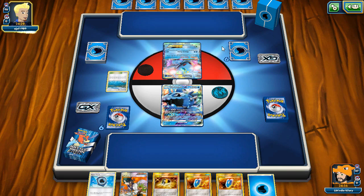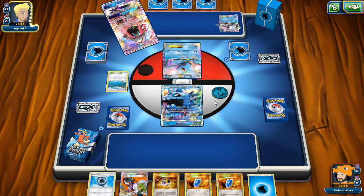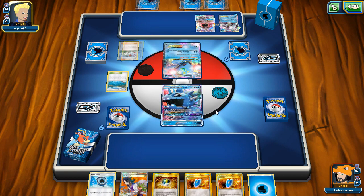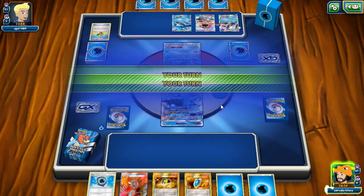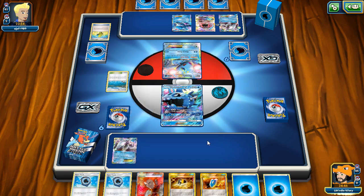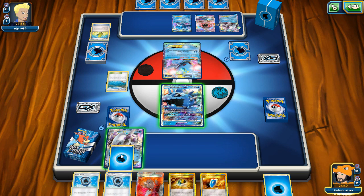He's playing something interesting. Does he not play Rough Seas? Choice Band - we can take advantage of that ourselves. Tapu Lele - I actually don't want him to grab an N because I like this hand quite a bit. He might notice Wishiwashi and decide not to N me. He does N me - dang, I really liked that hand. But you know, it's always better to get a better hand.